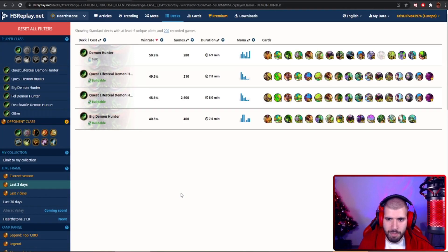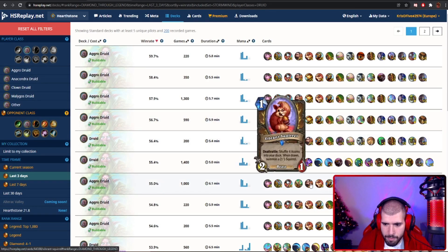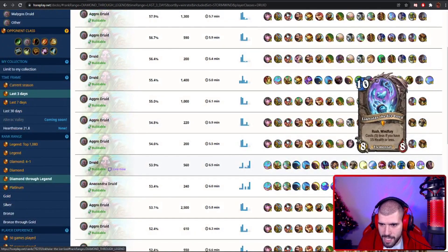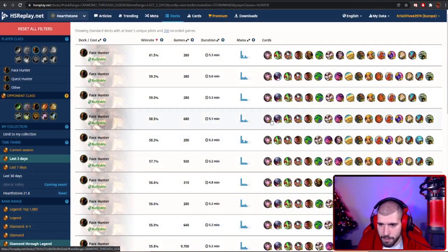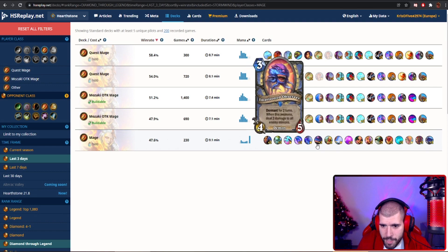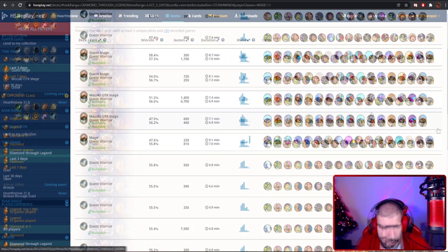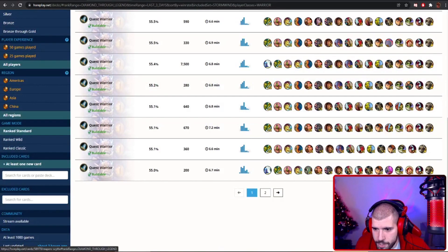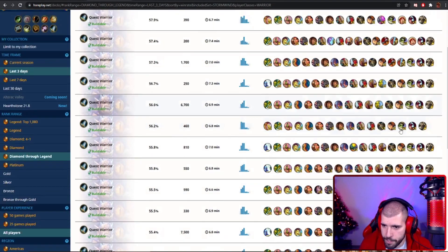For Demon Hunter it doesn't seem to be going too great right now. For Druid, Aggro Druid should be at the top but I'm not sure we're seeing the new stats yet, and some version of Anacondra Druid seems to be doing well. For Hunter, you're probably going to be fine keeping on dealing face damage. For Mage, Big Mage is not doing that great so far. For Warrior, I'm not sure we're seeing any new cards making waves either, so Quest Pirate Warrior is probably the best way to go for now.